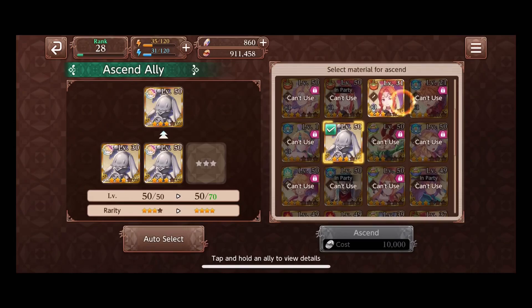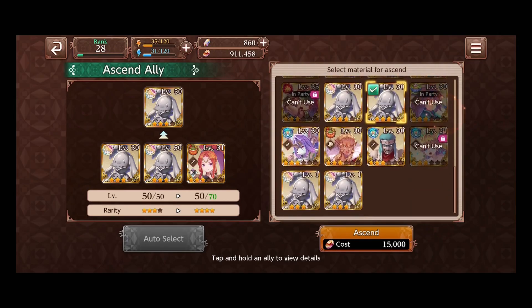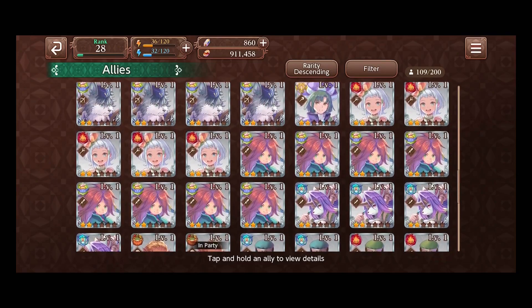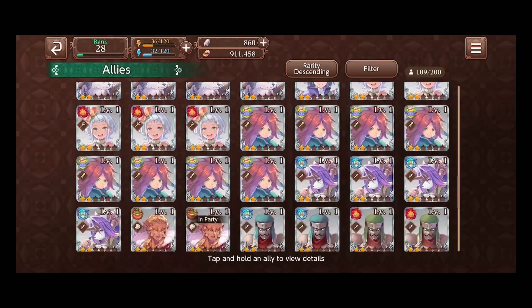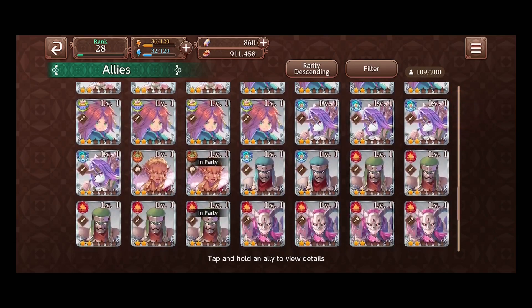Or you can use a three star character. The way I do it is I only use two stars, which we'll get into in a second. Moving on to the second method — this method lets us use two star characters to ascend. They're very easy to attain in the gacha; getting shafted is pretty well known at some point during the game. I definitely don't recommend using actual three stars from the gacha — start with the two stars and go from there.